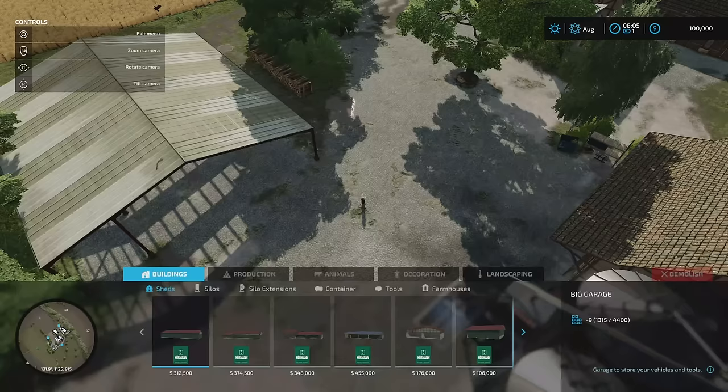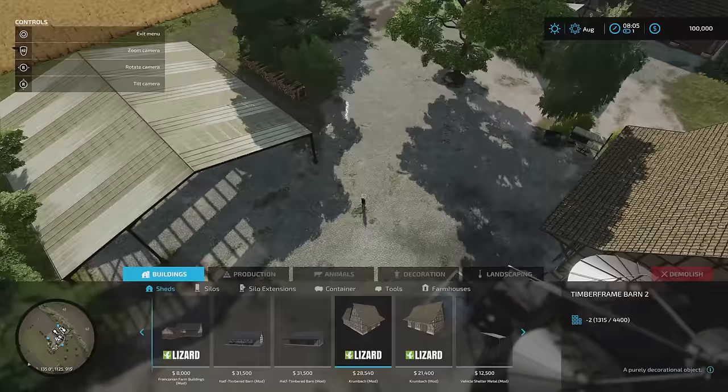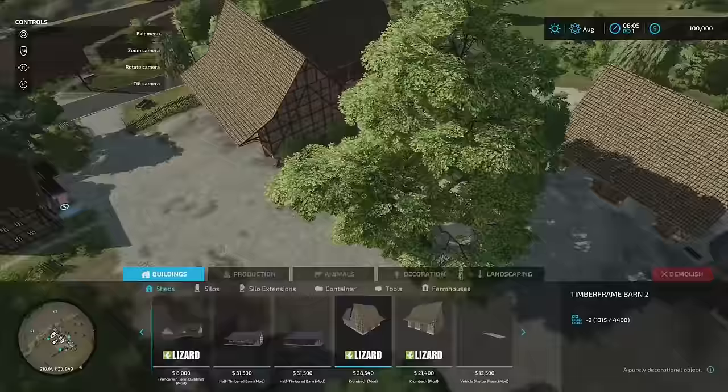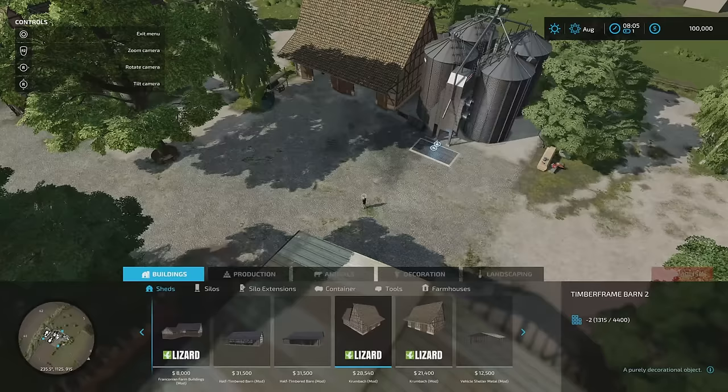We should talk about build mode. There's nothing under vehicles and machinery under build mode beyond the required mods. Under sheds, under Krumbach, we have these two — timber front. These are put in by the map maker. They're really nice.